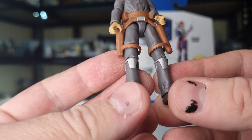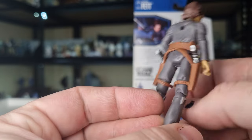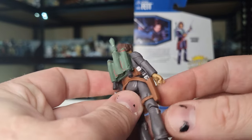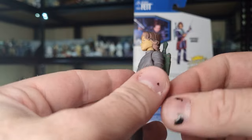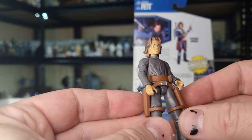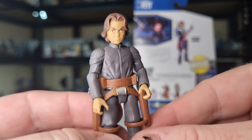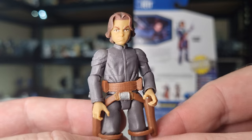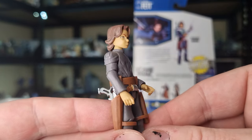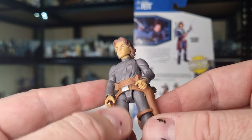He's got the knee pads as well, and obviously the peg in the back, so you can still have the jetpack on there just without the armor. I've had him displayed with the armor for so long — I might switch it up a little bit and put him on the shelf like this.